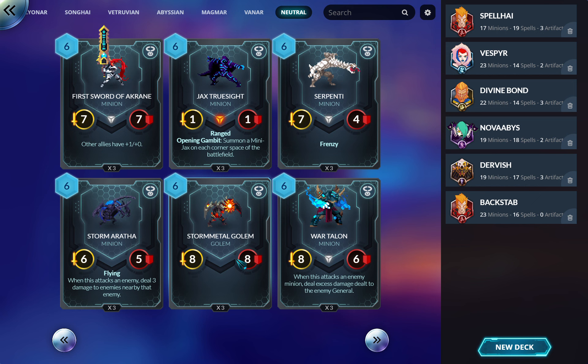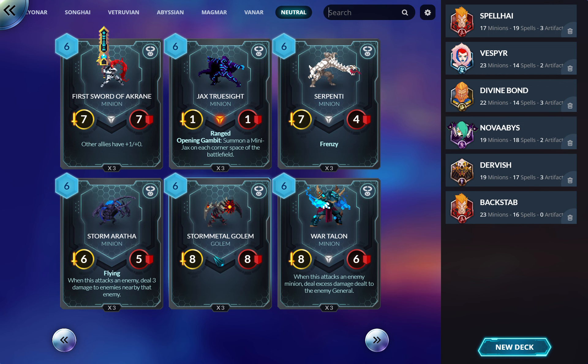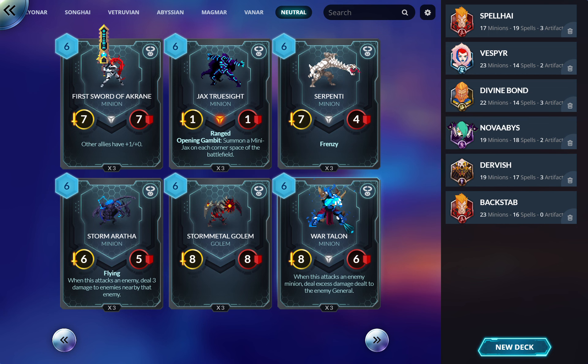Storm Metal Golem: six mana, eight-eight. Not bad in a Divine Bond deck. You can get it out turn five with the other card, or even earlier with some Magmar stuff. Pile of stats are not bad in this game because the targeted removal is heavier. I didn't mind running these when I had to. Its effect — when this attacks an enemy minion, deal excess damage to the enemy general — I could see this working. Lots of ways to buff creatures absurdly high, and the idea of removing a minion while dealing excess to the general is kind of janky Abyssian Revenant-style play.